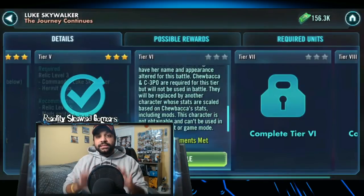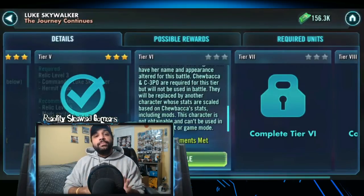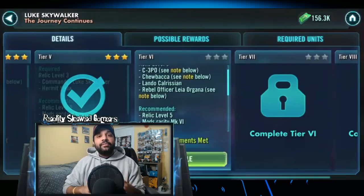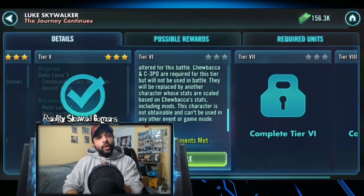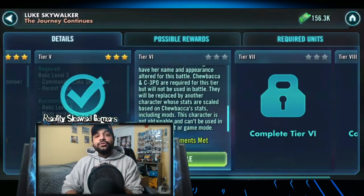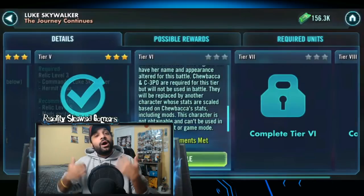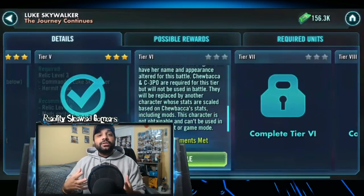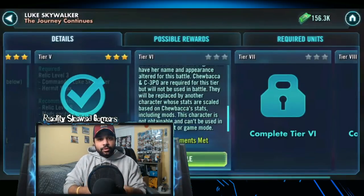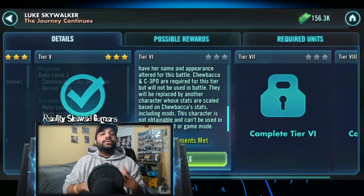Tier 6 is going to be your most difficult tier. It is somewhat reliant on RNG, but there are things you can do with modding to help yourself out. This one is a group scenario fight. You are going to have Leia, Lando Calrissian, and a new event character — Chewie holding 3PO on his back. This character is going to take some stats from the base characters of 3PO and Chewie. It is important to realize this character has some different abilities, so the abilities are not going to be quite the same, but there is some stuff that will be similar.